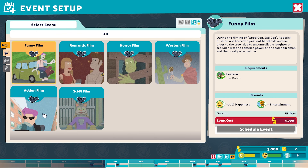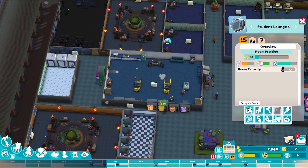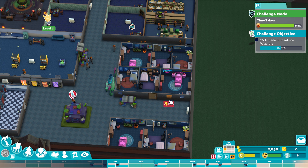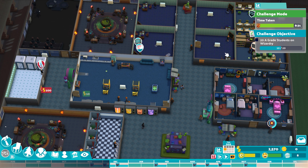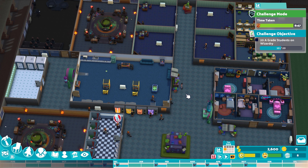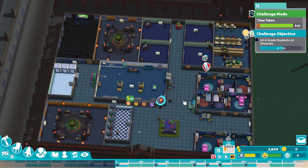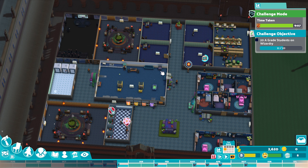We've put on another film to increase their energy — that's the horror film — and then the action film to increase their movement speed as well. We can also put on a student lounge party, which I may well do once I've got a bit more money, just to give a little boost to the students' happiness. We're already halfway there — we've got 10 of 20 A-grade students, and only 8 minutes on the timer. That's really good going actually. I'm pretty impressed with that. We may not have even needed this many private tuition rooms, but I think it's better to over-exert yourself rather than going too conservative, especially with such a small time limit.